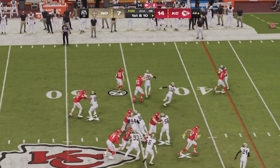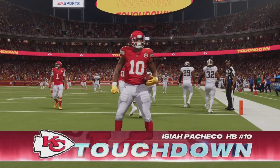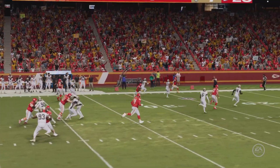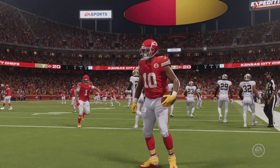Left side handoff to Pacheco, got a couple seal blocks and there goes Pacheco down the sideline — he will go 48 yards for the Kansas City score! Isaiah Pacheco, a second quarter merchant. Got some excellent blocking on the sideline and he goes for the score on a two play drive. Kansas City pouring it on here on Monday Night Football.